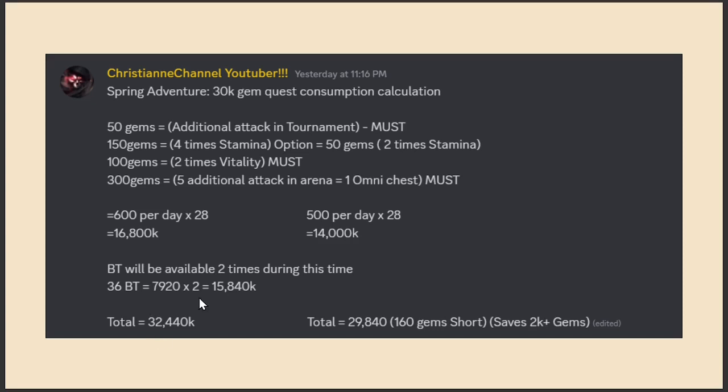For free-to-play players who want to save even the extra 2k gems, here's the optimized approach. We still must buy additional attacks in tournament as it gives chances to get more hero or villain type shards. Instead of 4 stamina purchases, only buy 2 times, costing 50 gems — that's 100 gems less. Vitality is still a must because of the Conqueror's Challenge we need to do daily.